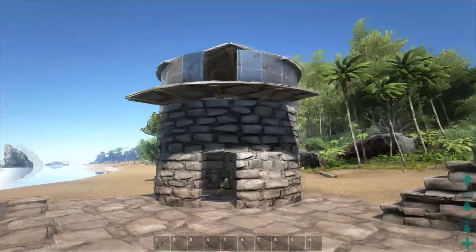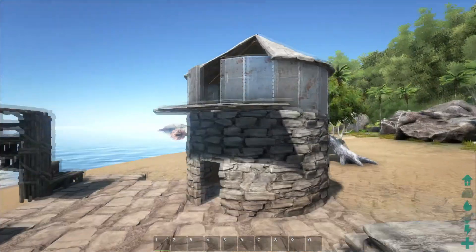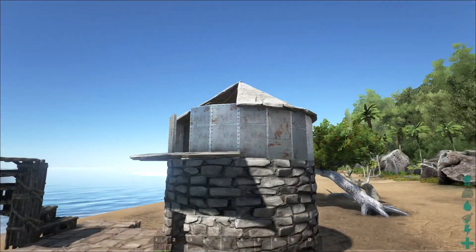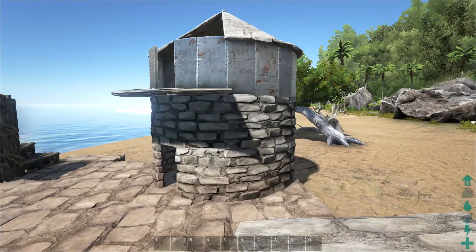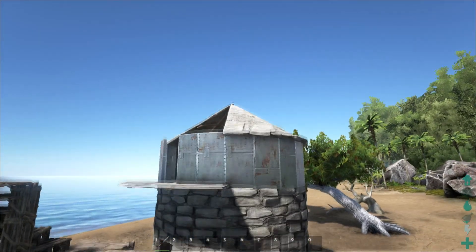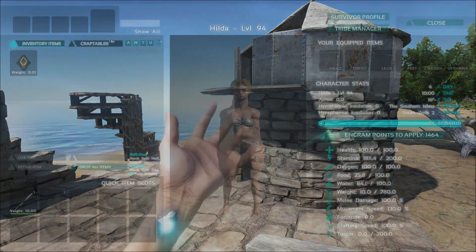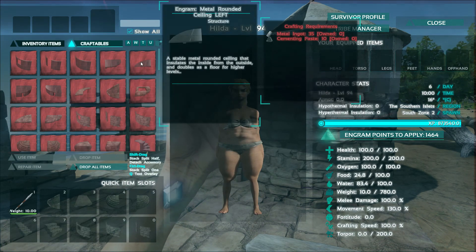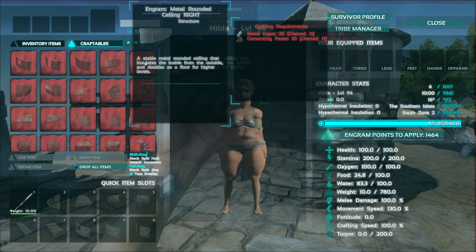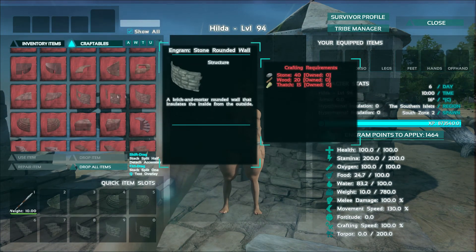For the walls, these are the rounded walls — you can see metal walls and stone walls. There's nothing in wood yet, and there's only a stone roof as well, and catwalks of stone. There are only metal foundations. We have rounded ceilings in metal as well, but then it's just a normal wall with a door and a window.